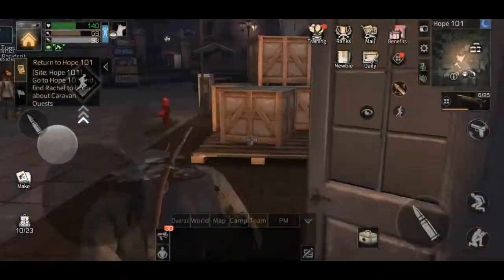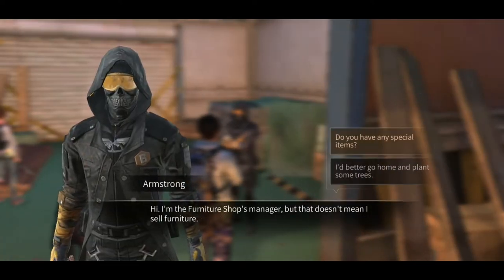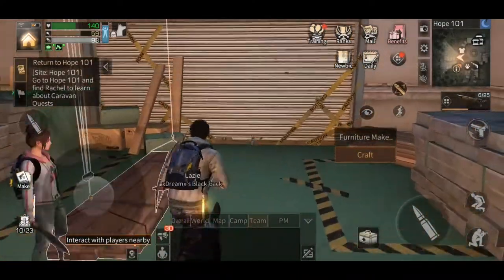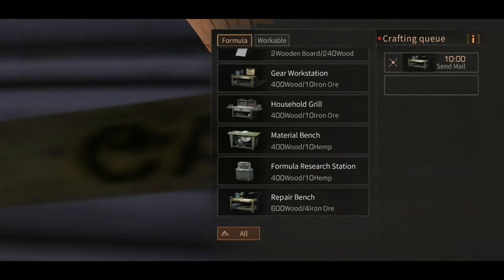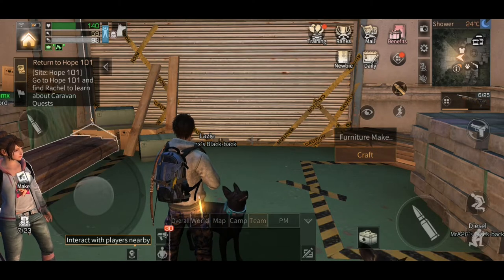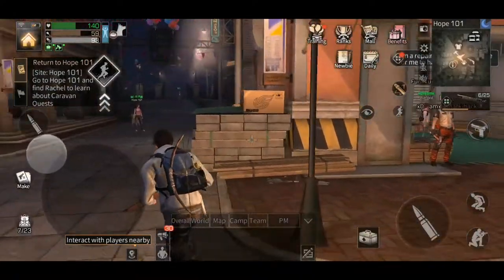And then we move on to the next one. I think we speak to one of these guys over here about making it. Let's craft — and repair bench. That's going to take us a little bit of time to manufacture, so we'll go back to get that. While that happens, I'm going to go see the little girl, and hopefully we'll get our little attributes for our little papa there as well. Where is she?